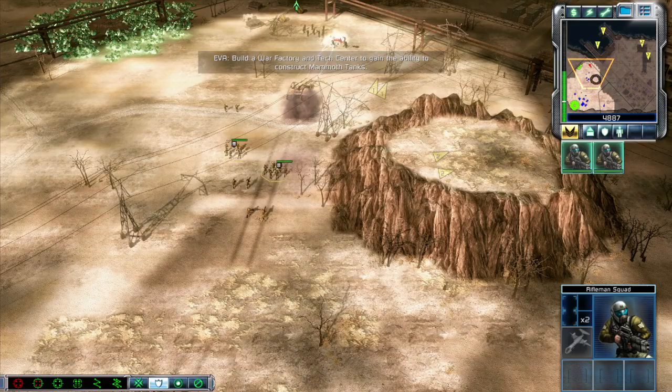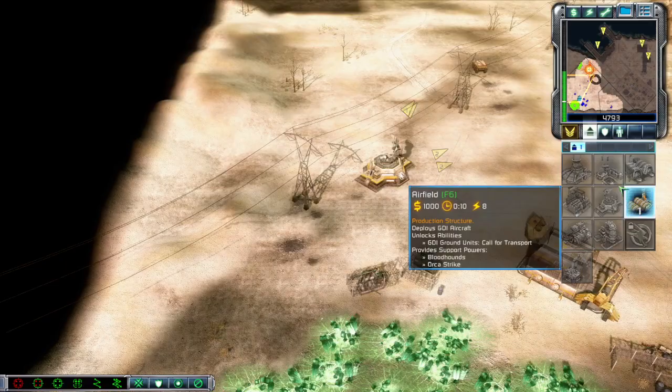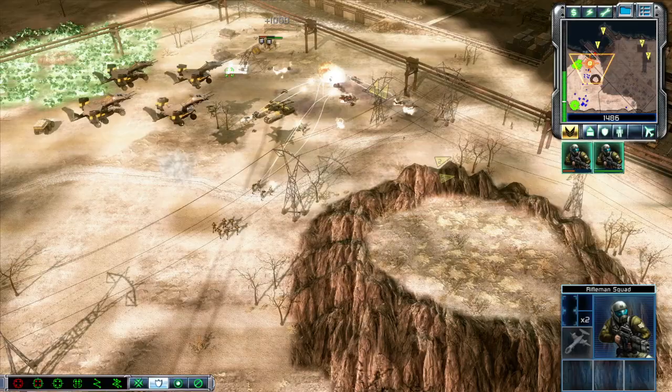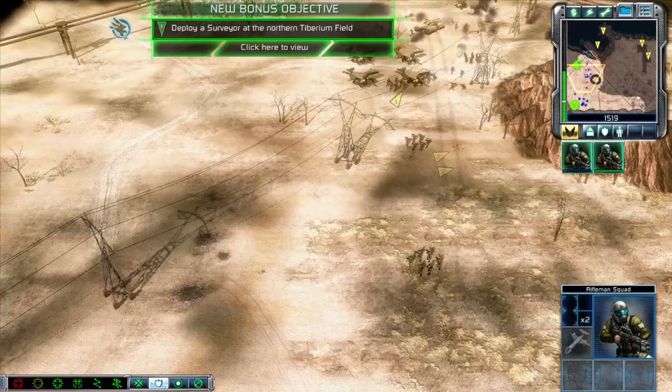Rifle squad ready. Surveyor. Construction complete. Unit under attack. New construction options. Building. Rifle squad ready. Unit lock. We can harvest this Tiberium to boost our economy. We can move out. Rifle squad ready.